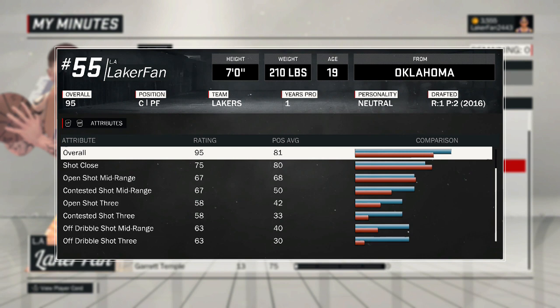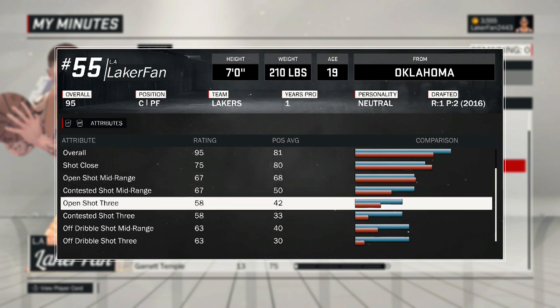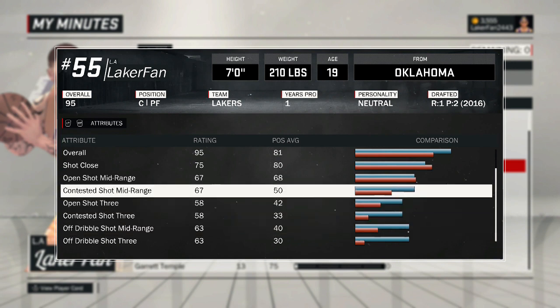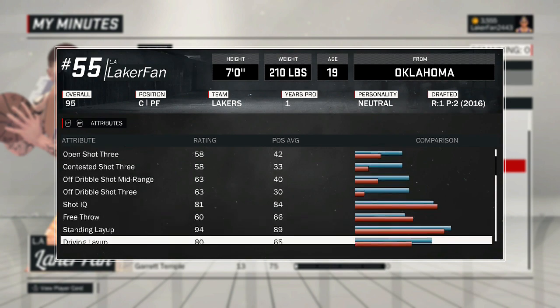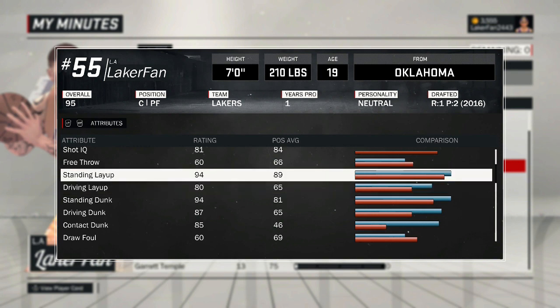I should not have upgraded three-point shooting but I did. I'm an average shooter from everywhere — I can hit mid-range decent, I can hit standing threes, I can even hit moving threes decently. But I wish I had just upgraded mid-range and off-dribble shooting because then I could have like 74 mid-range boosted to 79, which is pretty good. Anyway, the thing that makes this crazy is 85 contact dunk with 87 driving dunk, 94 standing dunk, driving layup of 80, and standing layup of 94.